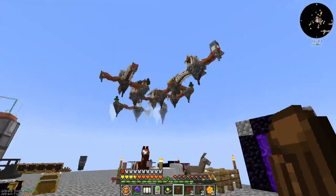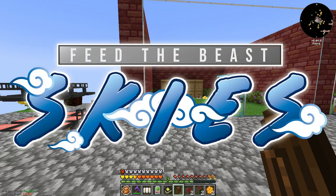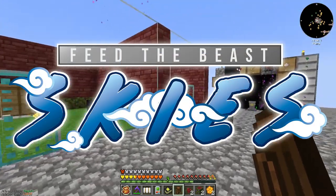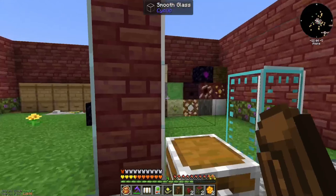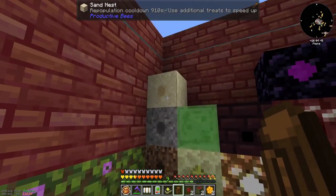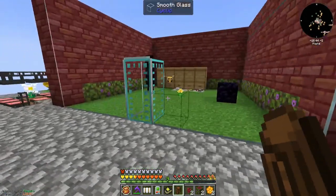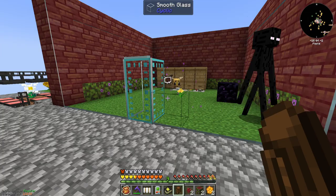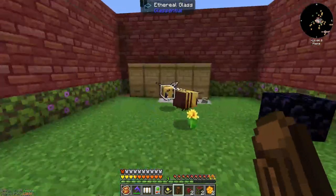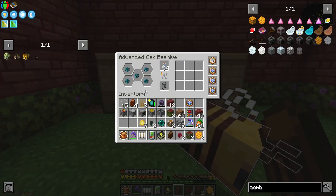Hello everybody and welcome back to another episode of FTB Skies let's play. The last episode we started on some bees and we're still doing this. I have yet to get a nomad bee, which is the one thing that's kind of holding me back. I got enough flower right bees, so now we are producing flowerite comb.